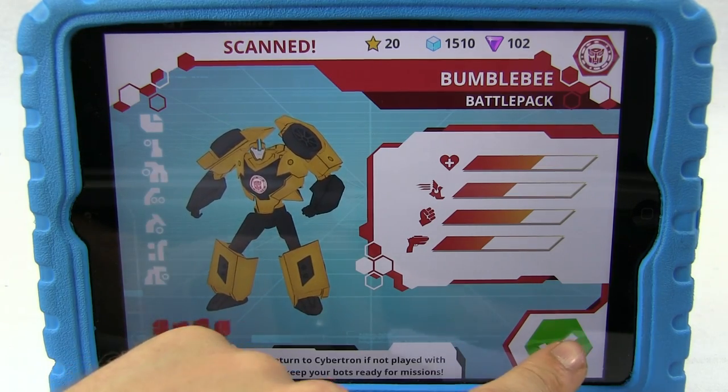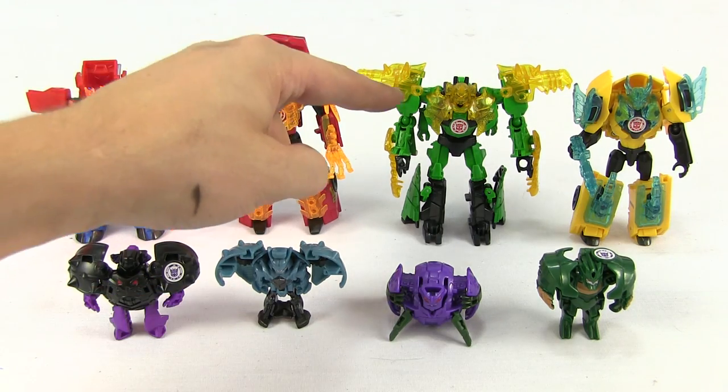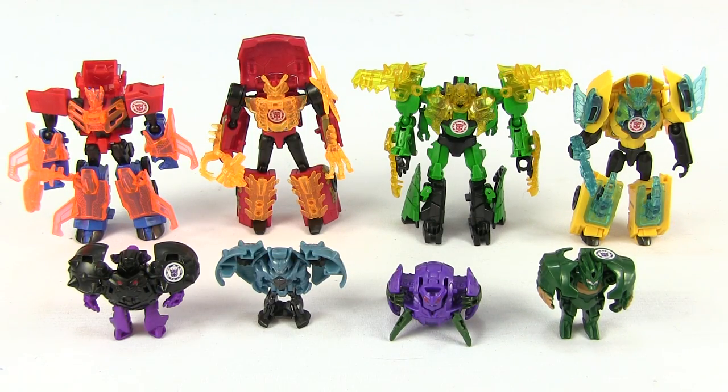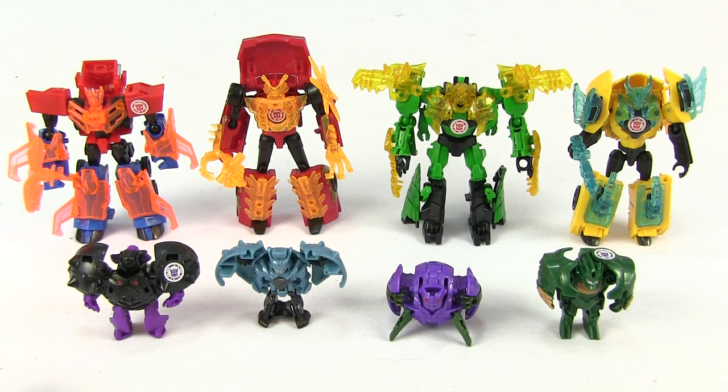And that's the whole set scanned in. So that was our set of Decepticon Hunters. We had four in this pack. Each one comes with an Autobot and a Decepticon Minicon. We got Optimus Prime and Bludgeon, Sideswipe and Anvil, Grimlock and Back, Bumblebee and Major Mayhem. We've seen them all transform and we've scanned them into the game. Thank you very much for watching. Please like, comment and subscribe — there'll be a subscribe button somewhere down here. That's really important for us, and we'll keep making videos for you. Bye-bye!